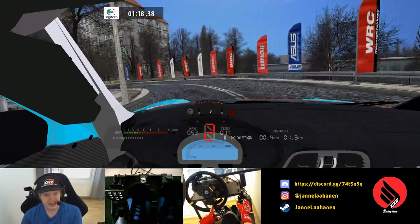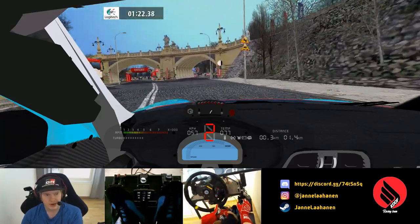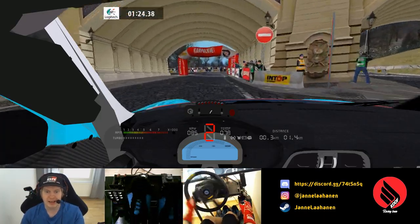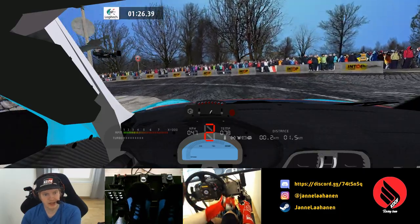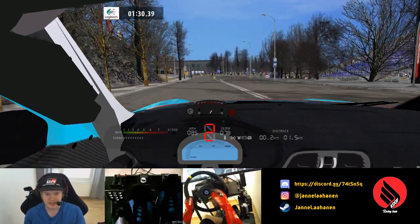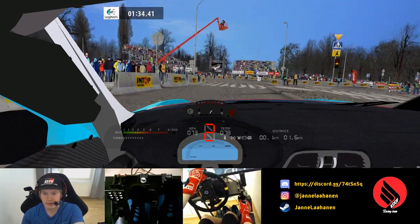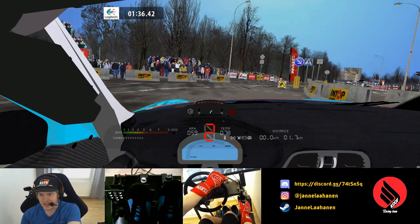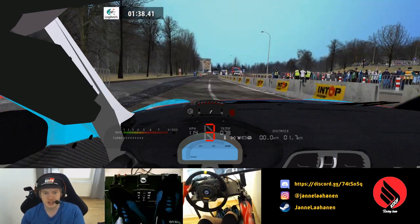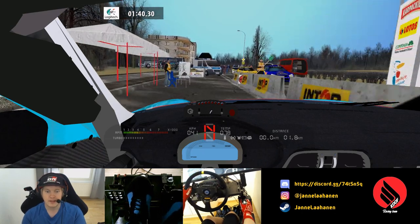And now we're just descending downhill. I haven't yet found one car that would make these downhill sections fun. Now the left lane, just like we did in the beginning — and left lane again. And now we don't go around the hairpin but we go to the right and into the finish. And that's Karowa 2009 for you guys.